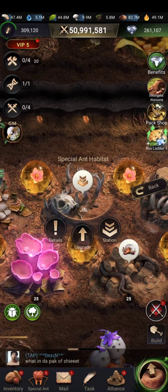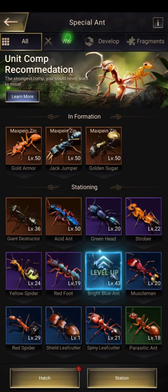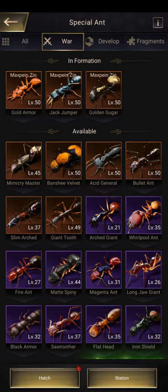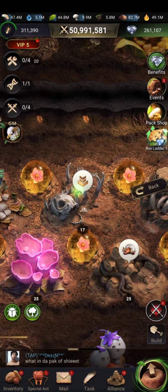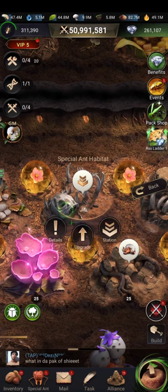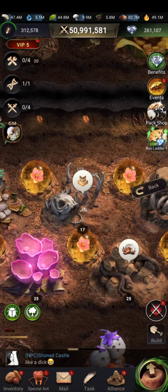This is the special ant habitat. We have two kinds of special ants: war special ants, and developed ants. Developed or development ants are the ones stationed in the special ant habitat. These developed ants strengthen the production of each resource, healing pools, and so on.